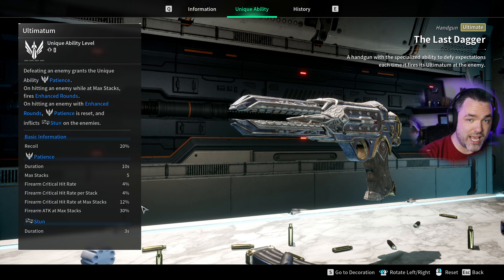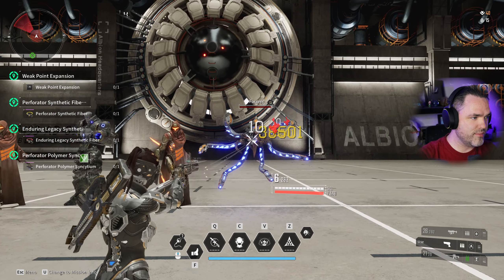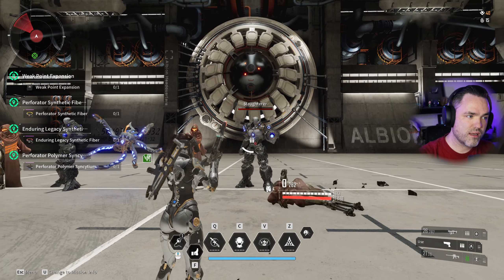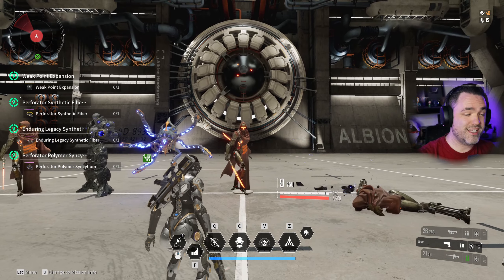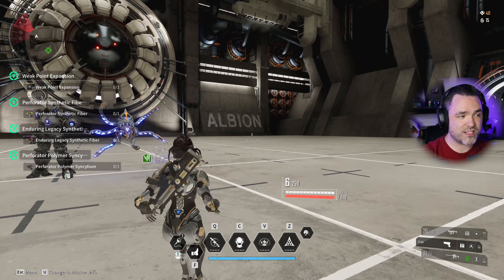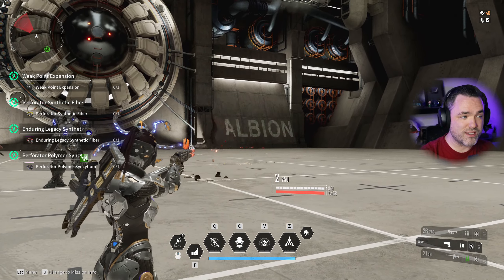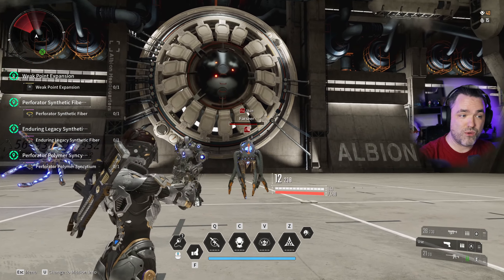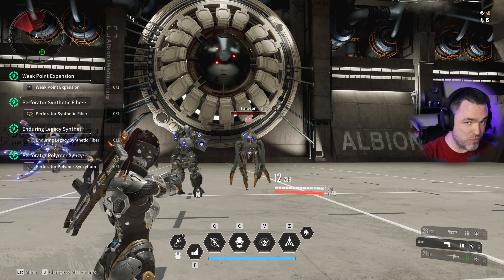When you get to max stacks, you get a massive buff that gives you even more crit chance and 150% firearm attack. As we eliminate enemies we can see the stacks building — 2 stacks, 3 stacks, 4 stacks. The major downside is that when you reach 5 stacks, you hold that buff only until the moment you strike an enemy one time. As soon as you hit an enemy, it stuns them and removes your buff entirely.